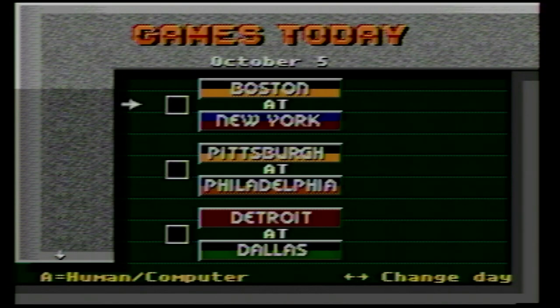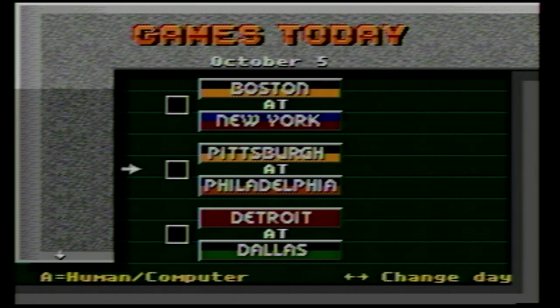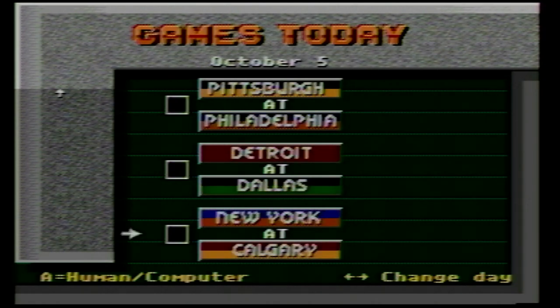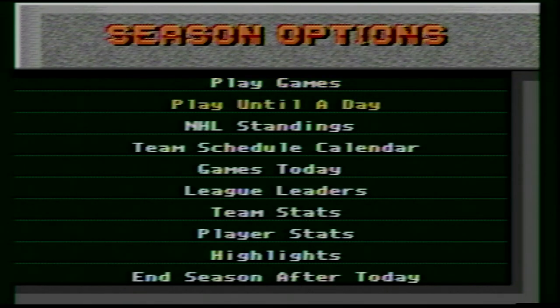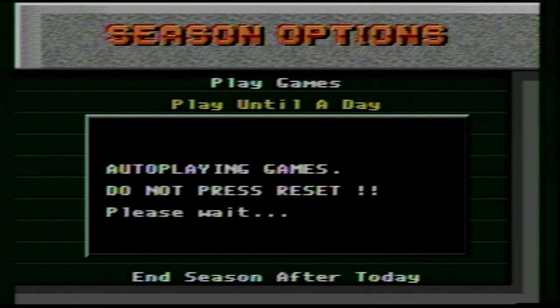We're at the start of the season, October 5th, and you'll notice that you can choose any single game that you want. Let's say you want to be the San Jose Sharks and they don't have a game on October 5th — you can literally hit start and sim it until the next day. This truly blew my mind because I did not realize that this was in a Sega Genesis game, or Super Nintendo for that matter. You can legit choose which day to sim it to — sim a month, sim a week, it doesn't matter.